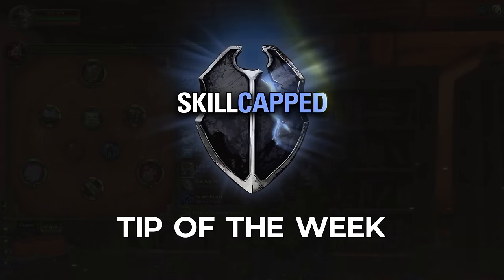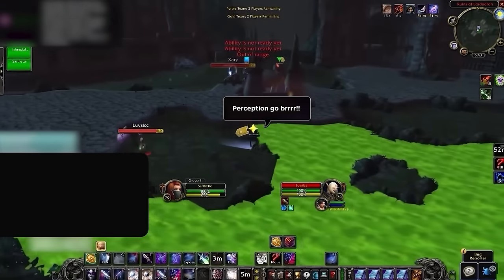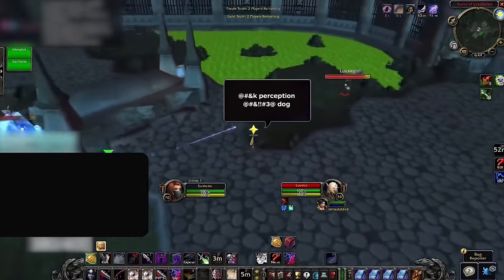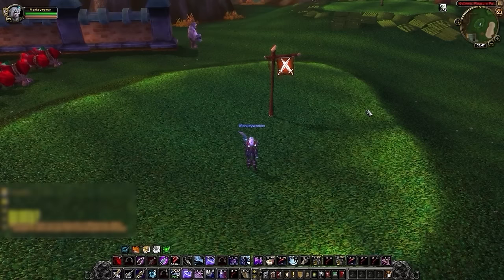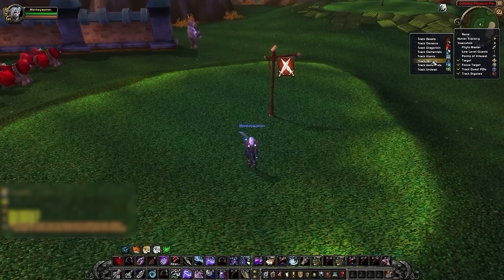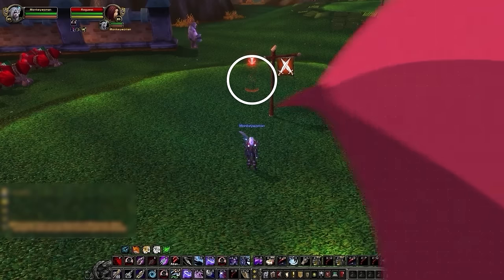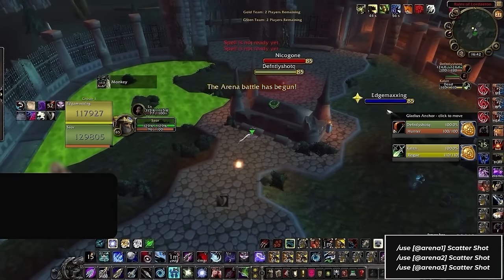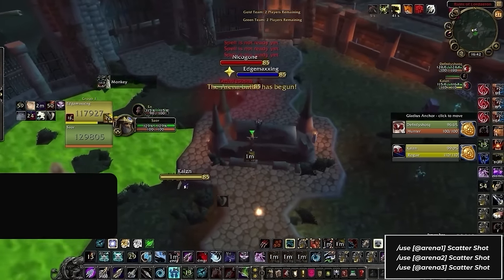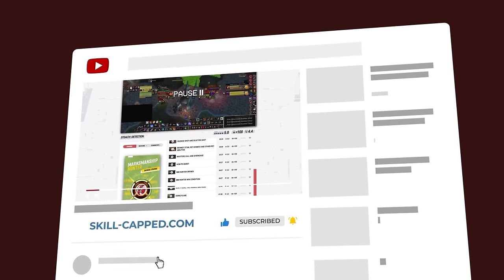Here's an exclusive Skill-Capped tip for Cata PvP. If you played TBC, you'll know how overpowered stealth detection was. Well, now it's our turn — by simply toggling on Track Hidden on our minimap, we can drastically increase our stealth detection, helping us shut down rogues and ferals before they even know what happened. And by making three simple macros to scatter arena targets 1, 2, and 3, we can spam Scatter Shot on invisible targets, pinging them out of stealth as soon as they appear. Check out our class courses at Skill-Capped.com using the links below.